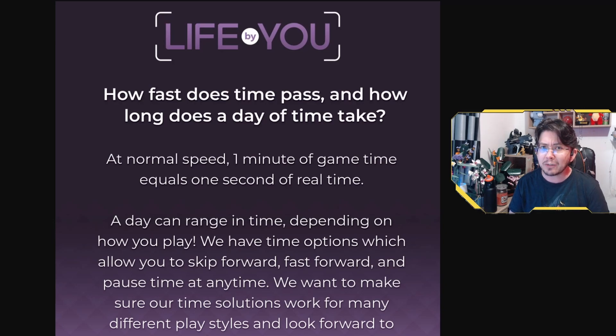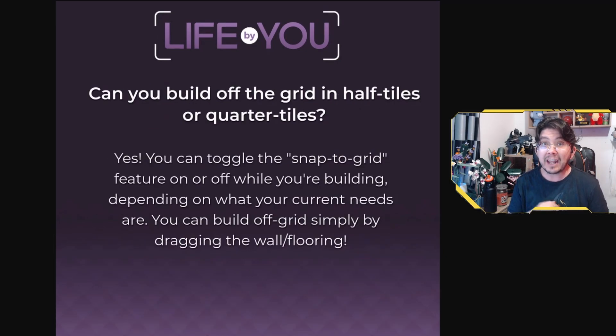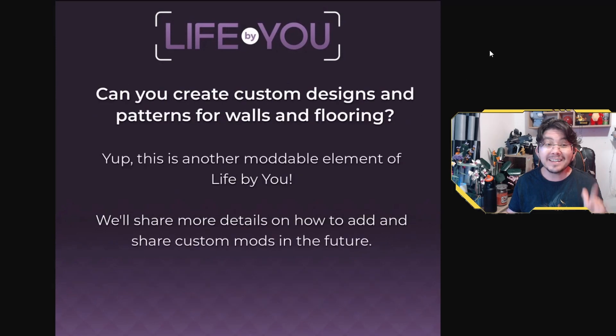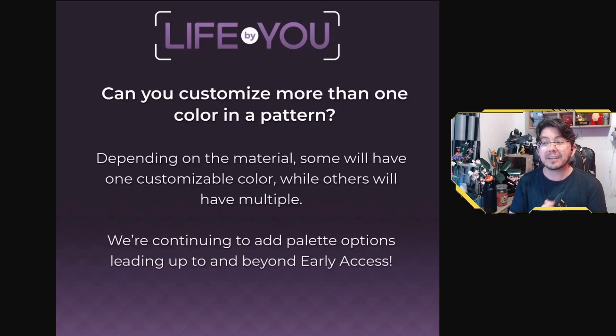Time is going to be a little bit different though — we'll be celebrating our Life by You humans' birthdays every single year. The calendar is a Gregorian calendar, instead of the one-season-equals-one-in-game-week system in The Sims 4. The building tools in Life by You are also getting a major overhaul. In The Sims 4 you're limited to building on a one-tile grid, which can be really frustrating for complex builds. In Life by You, you'll be able to build walls and floors off the grid, and customize trim and baseboards separately from wall coverings and flooring, with multiple colors and patterns on certain items.